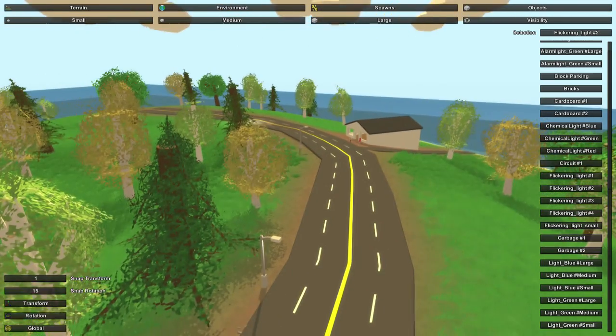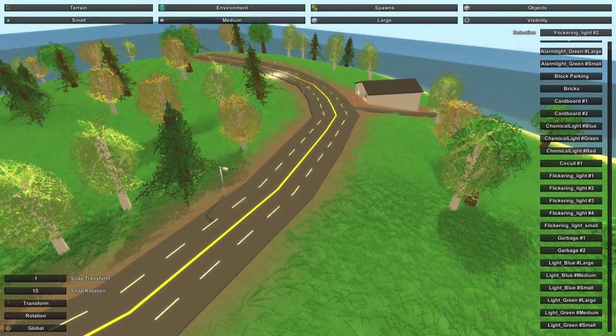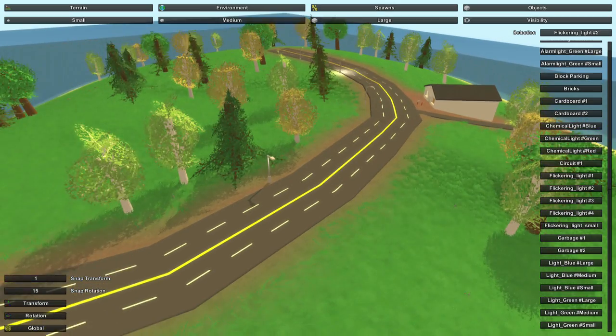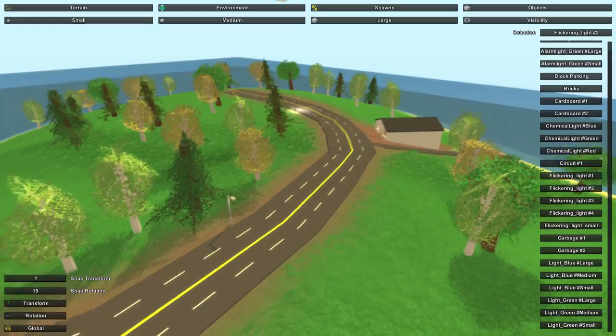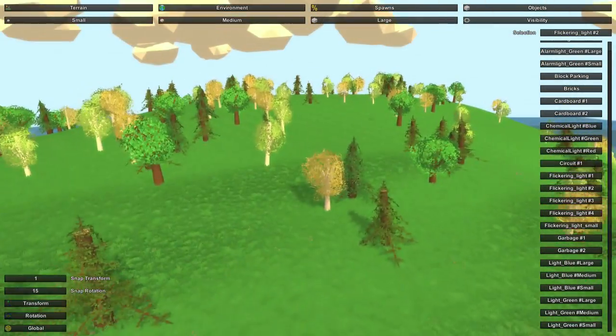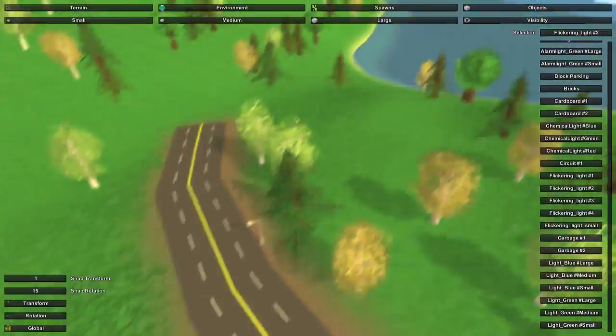By the way, if you guys want to know how to make something like this, which is extremely simple and you can make it in about 15 minutes, or just basics on the level editor, I will link the 3.0 level editor tutorial in the description down below. I basically walk you step-by-step on how to make this island with the trees and buildings and roads and all that.